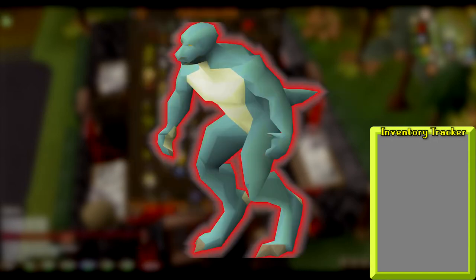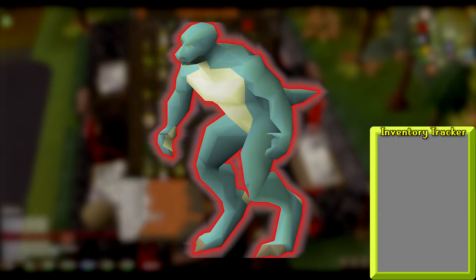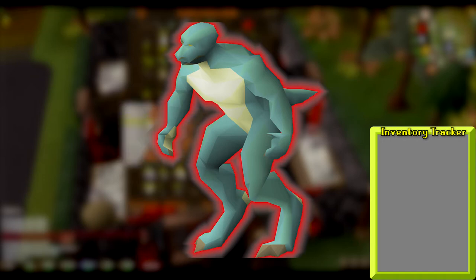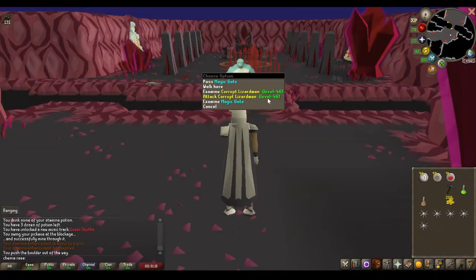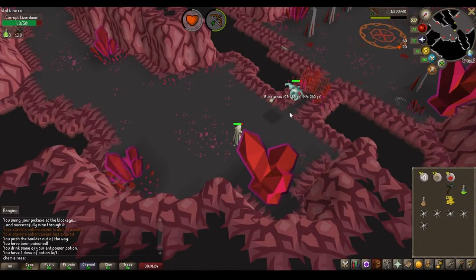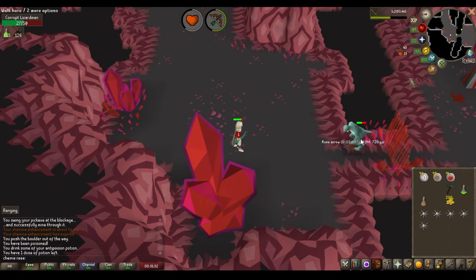The inventory tracker will be on screen throughout the walkthrough and update as the quest progresses. There is one NPC to defeat during Tale of the Righteous: a level 46 corrupt lizardman who can and probably will poison you. The fight itself is very simple, but the poison can be annoying afterwards. The walkthrough is completed using graceful gear. It's recommended to use lightweight or weight-reducing equipment to optimize pace, as well as bring a weapon of your choice. I used ranged to defeat the lizardman in this video.